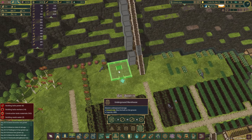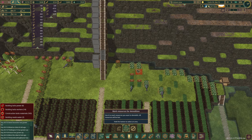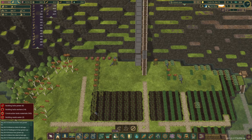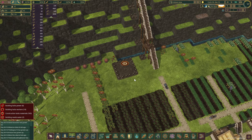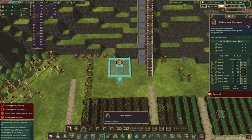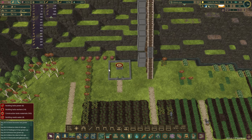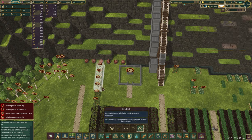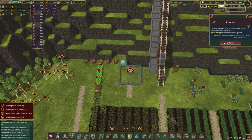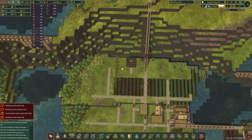I know the underground warehouse is going to be somewhere about here. Let's just pause for a second — the entrance will have to be something like so, because we want to put a couple of them side by side. Let's also get rid of those and extend the green zone. Maybe just a tiny bit.